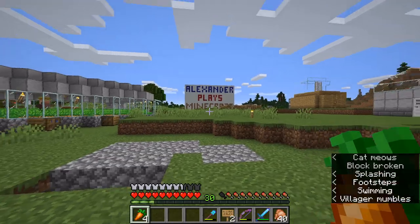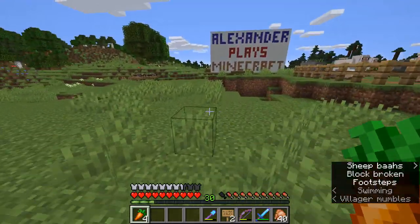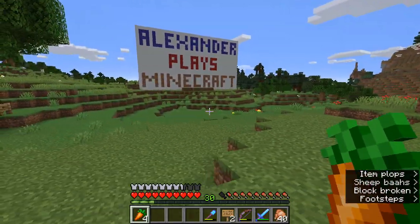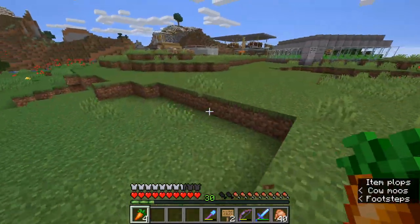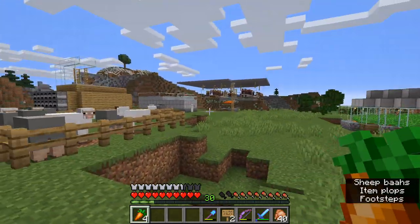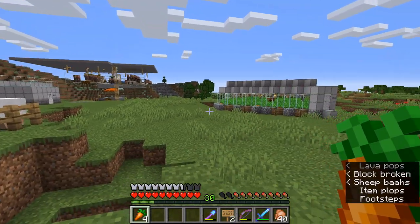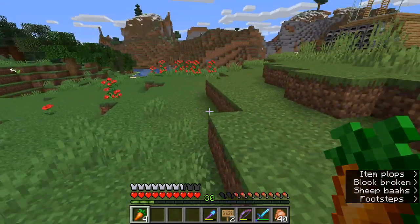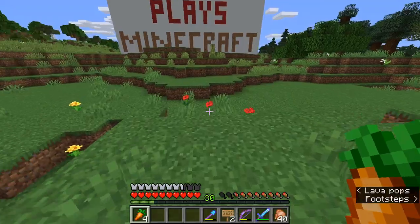Obviously I have that big sign that I built, which I'm so happy worked first try, because I did not test it or anything — there was way too much gravel, so I was just like, I'm not going to mess with it. I've got some cows over here; they don't really do much. I had this sheep farm because I needed a lot of wool for the beds for the iron farm. However, I don't really use the sheep for wool anymore because I have a mob farm and I get a lot of string from that, so I can just make wool from the string.